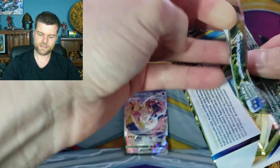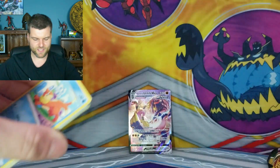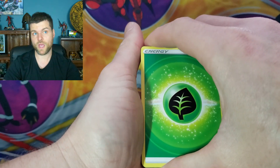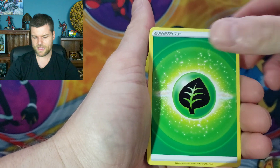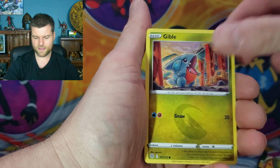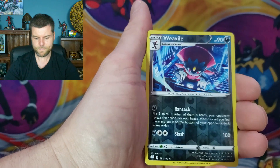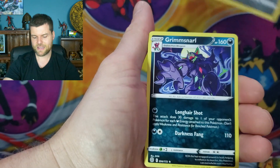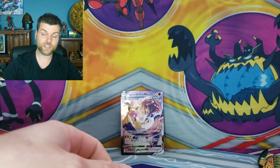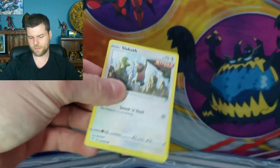Let's keep it going with Brilliant Stars. We also have a new Costco product on the way — 3 tin combo sets with stacking tins — but it hasn't hit my Costco yet. Hopefully soon so I can do another video. We got a Rewild reverse and Grimmsnarl non-holo. New stacking tins: 3 Evolving Skies, 3 Brilliant Stars, and I think 3 Fusion Strike.